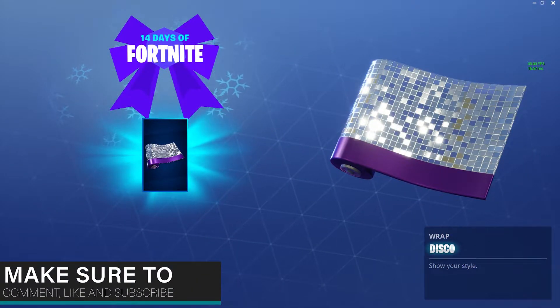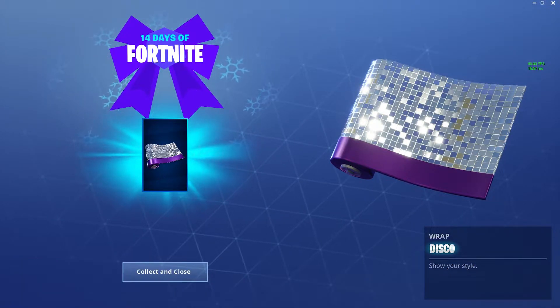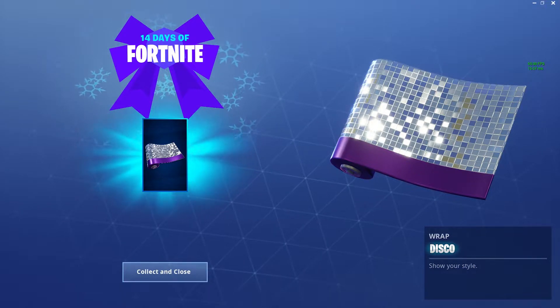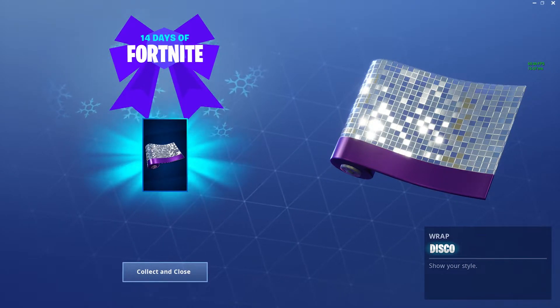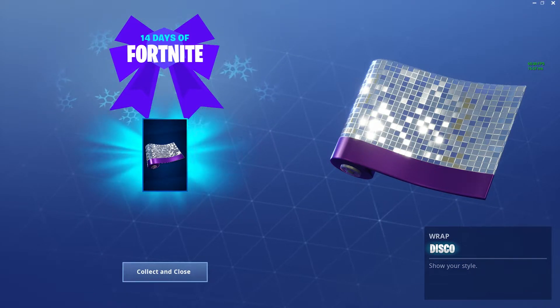Once you've done this, here's what you'll unlock: a disco wrap for your guns, vehicles, and things. For the challenge, it's actually quite a good reward, because normally the challenges are quite hard — like there was one where you had to land tricks at different named locations and you got an absolute rubbish reward. This one is insanely easy and you actually get a half-decent reward.